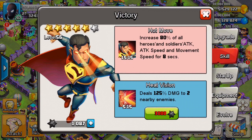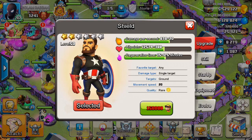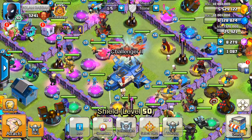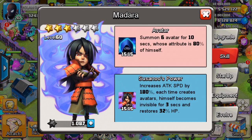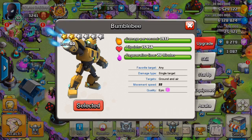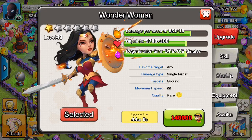Victory's first skill, when maxed, increases 80% of all heroes' and soldiers' attack speed and movement speed for 8 seconds. This also gives a shield. For the second skill, you need to max the hero. Madera's skill should be maxed, along with Bumblebee and Wonder Woman.